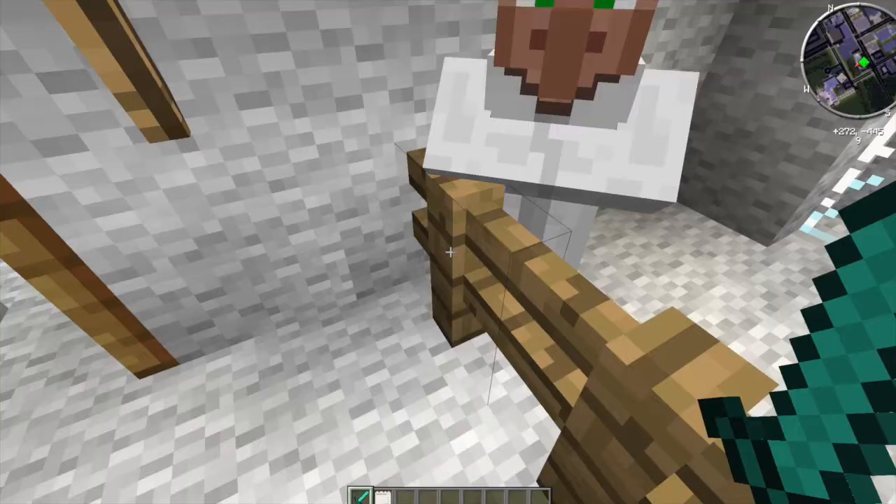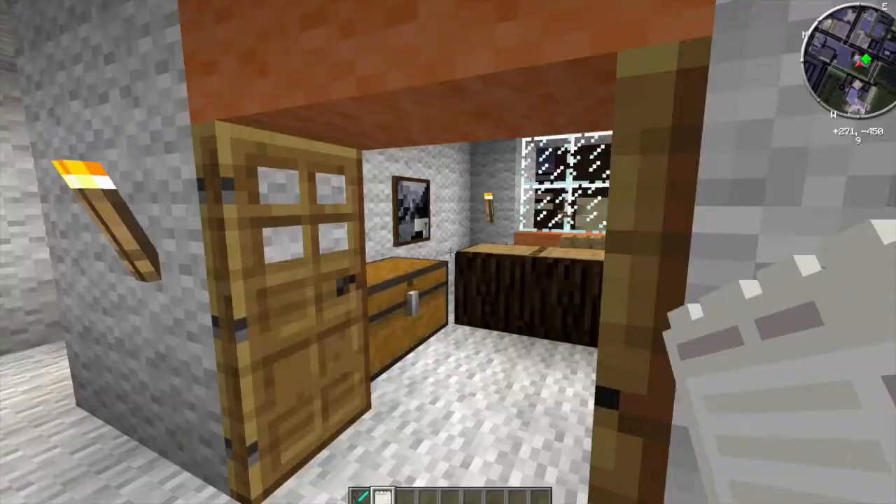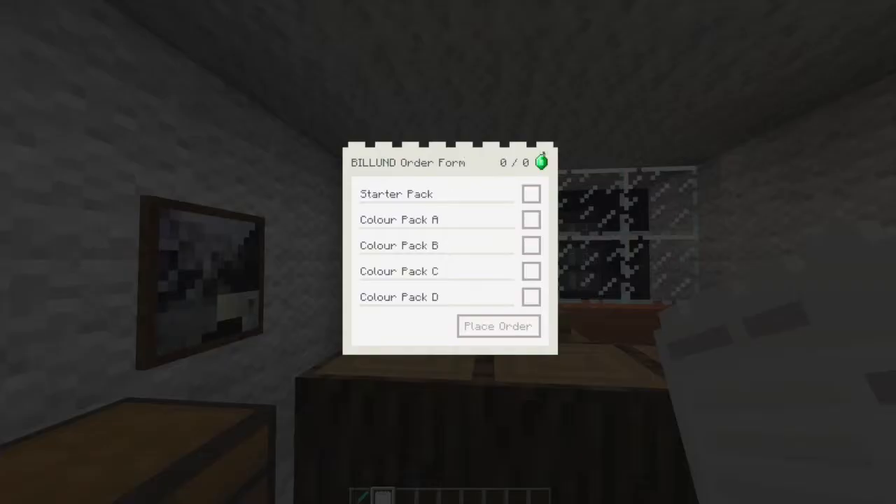Oh yay, we have an order form! So the item looks like this. When we right-click it we get this cool little Lego-style GUI. There are five packs: the starter pack, colour pack A, colour pack B, colour pack C, and colour pack D.